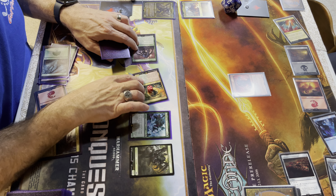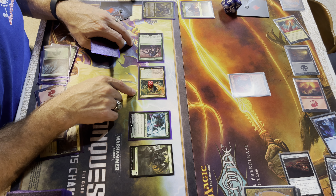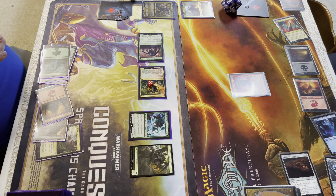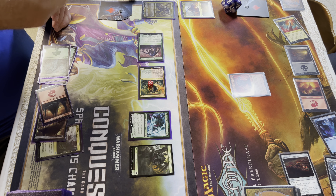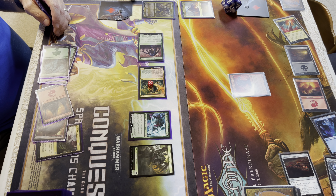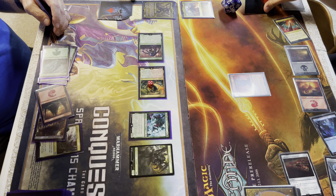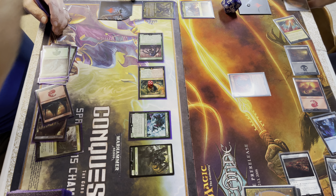I'm going to attack with the 7/7 and the 1/1 token. I thought about bringing out my commander the Swarm Lord, but Old One-Eye is just too tempting. I'll just take that — so down to eight life. Your turn.